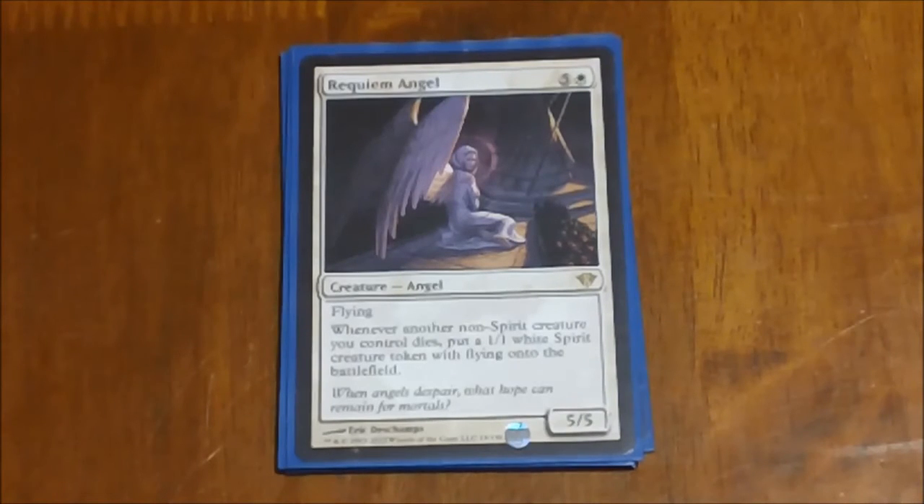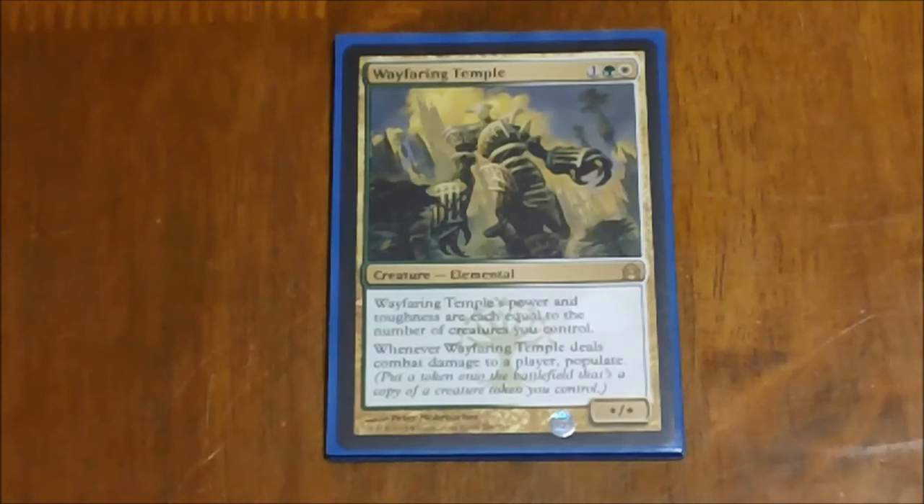Requiem Angel is another really interesting card that fits really well with this deck. Six mana for a 5/5 flyer is steep, but the ability more than makes up for that. Whenever another non-spirit creature you control dies, you get a 1/1 white spirit creature token with flying. The tokens it produces can't trigger itself, but pretty much everything else in the deck can. I think there's only one other thing in the entire deck that produces spirits, so any of your creatures or tokens that die, you're going to get more tokens back.